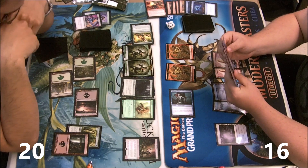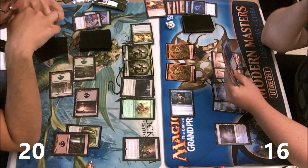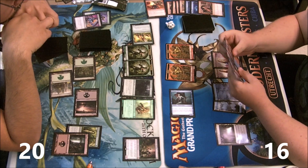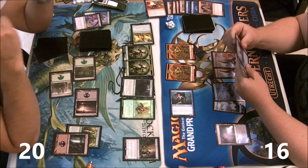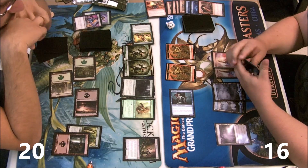Now I'm looking for an untapped land — and Man-o'-War, that works too. I'm gonna keep feeding my graveyard flashback cards so that I can outpace the Deathrite Shaman, which I'm doing a pretty good job of so far.